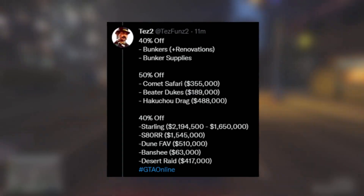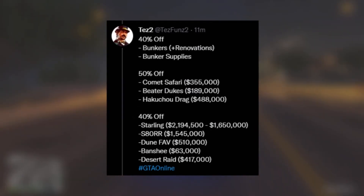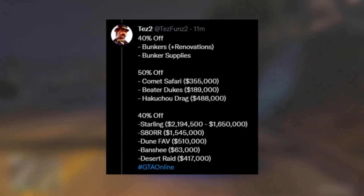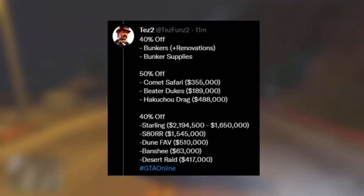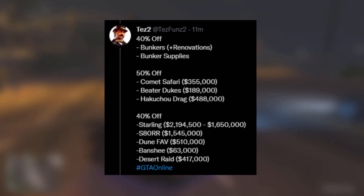For some vehicle discounts, we have 50% off the Comet Safari, the Beta Dukes, and also the Hakachu Drag. I really like the 50% off the Hakachu Drag — it is insane. And then following this, we also have 40% off the Starling, the SATRR, the Dune FAV, the Banshee, and also the Desert Raid. Some very nice vehicle discounts right there.